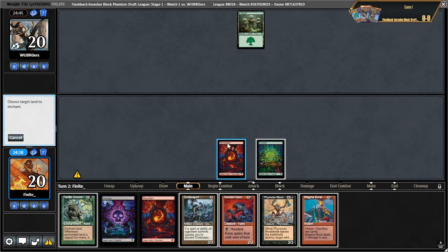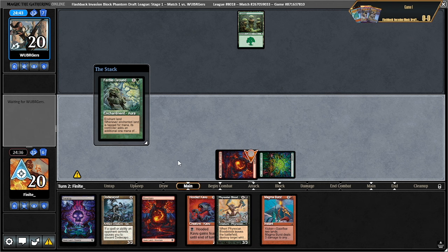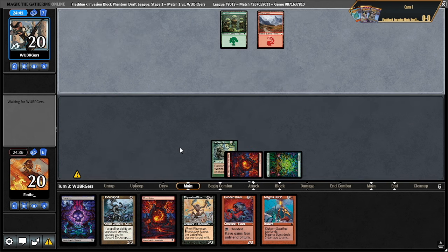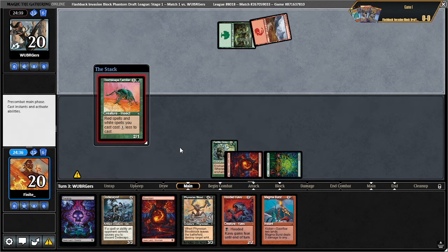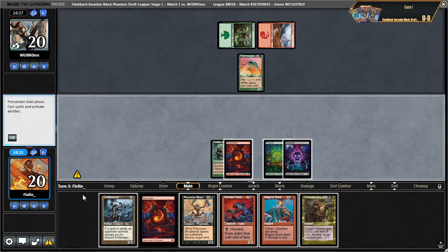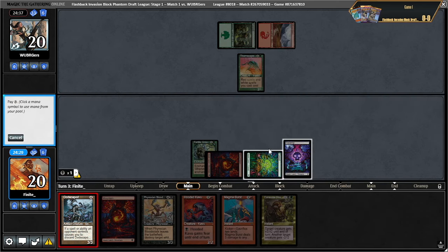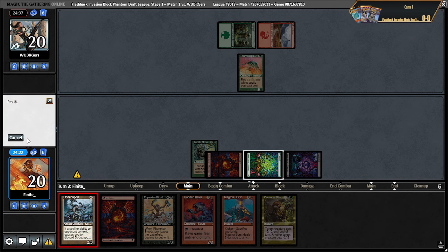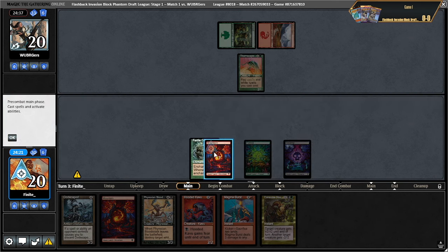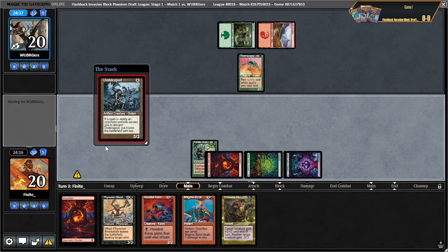They F6 their turn — off to a rough start for them. I'll just put the fertile ground on a mountain. Then we're going to go turn three dodecapod, turn four bloodstock.